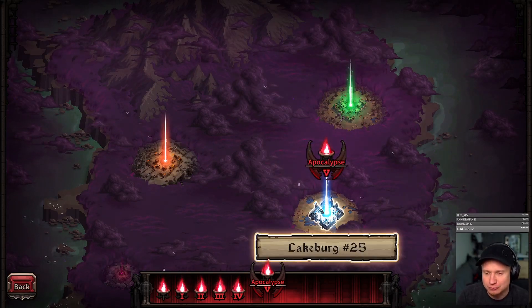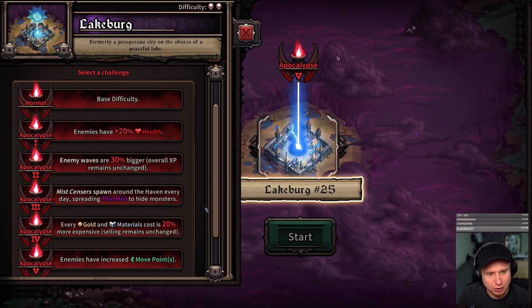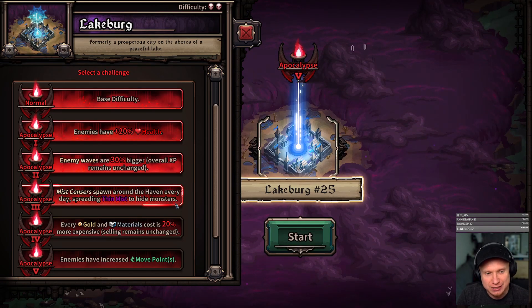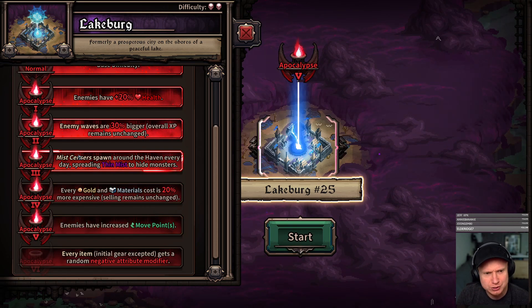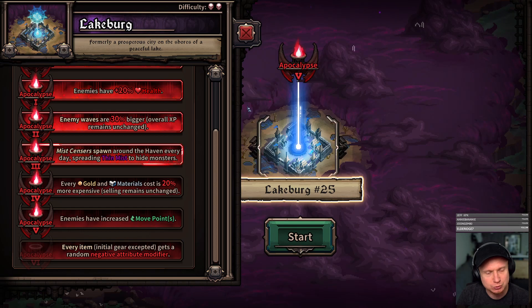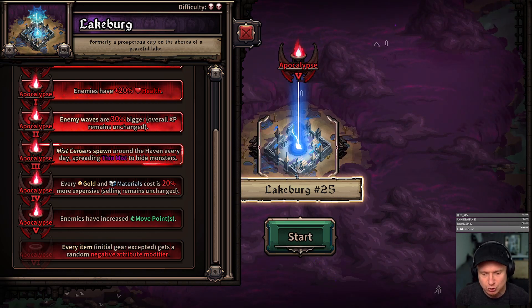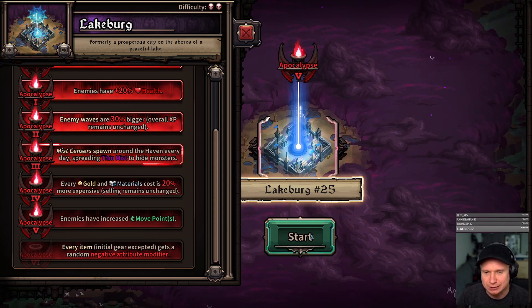All right, all new patch. Very, very excited to see what Lakeburg has to offer. Thin Mist has replaced the mist produced by Mist Sensors. I want to see how they work, so we are going to start on Apocalypse 3, and we're going to Lakeburg because it's totally redesigned. New and exciting. So without further ado, let's see what our new cast of characters is.